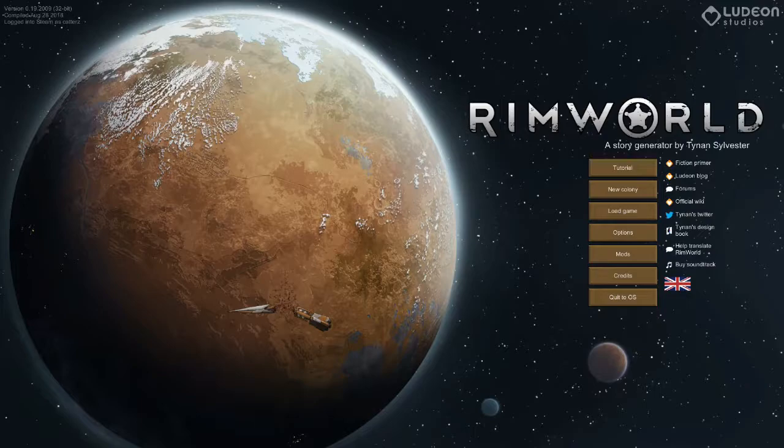You manage a small number of people who have crash-landed on another planet. The whole game is randomly generated, including events that happen along the way. The idea is to help your people grow, manage a colony, and potentially build a spacecraft to return to wherever they may have come from.